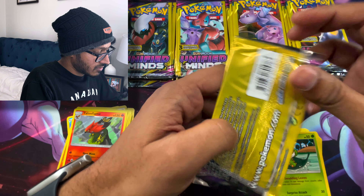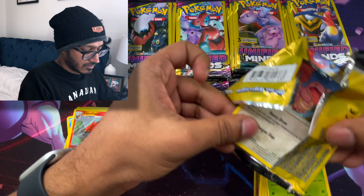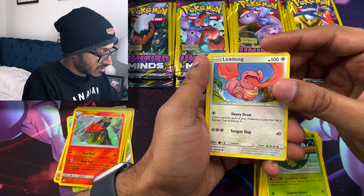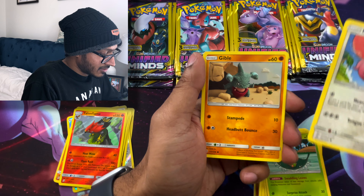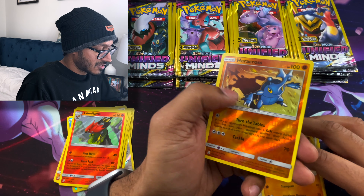Let's do Mewtwo and Mew. Look at that Lickitung with his tongue. We got a Gible and a Heracross. Nice.